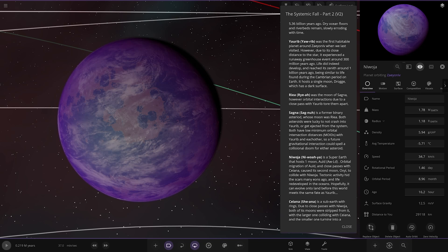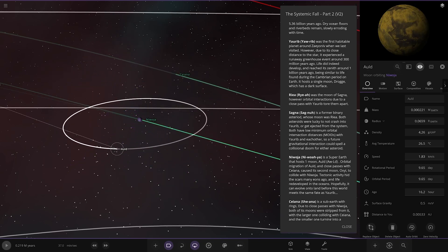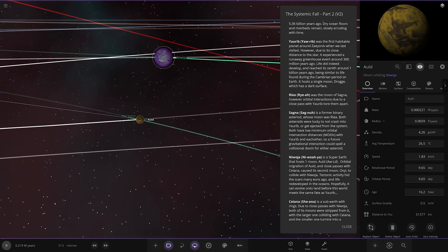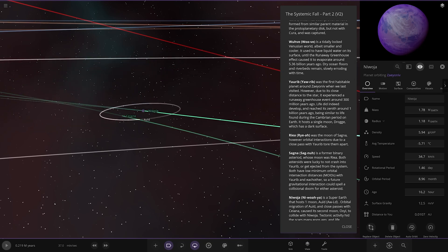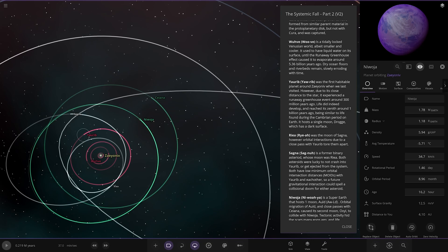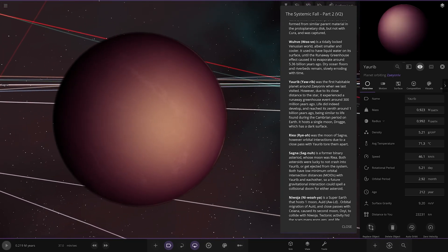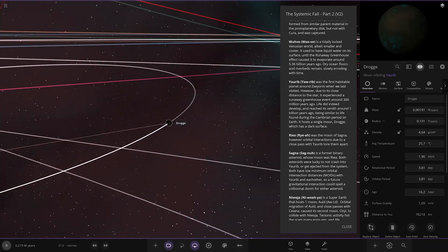Yarrow hosts a single moon, Drogoo, which has a dark surface. I got a bit confused navigating the objects — the names aren't helping — but there's the moon. I completely missed it at first. So that's Yarrow sorted: the first habitable planet, and that's its moon.